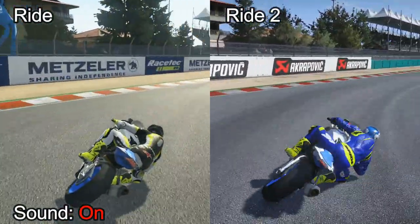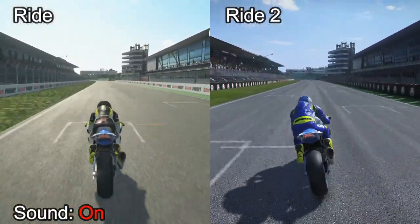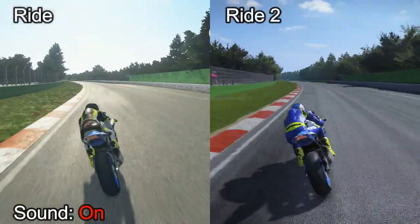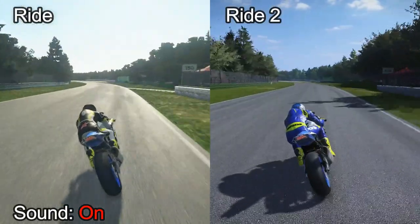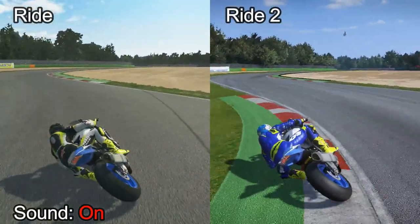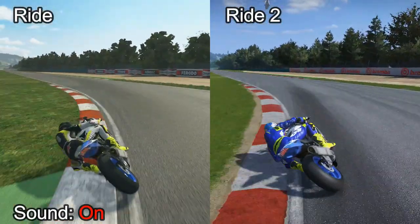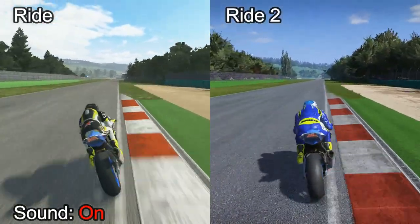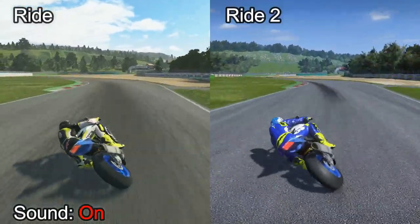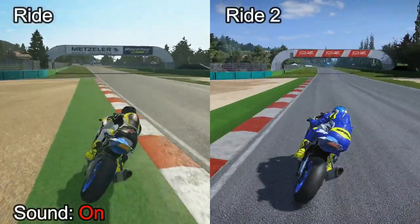Side-by-side comparison now — Ride is on the left, Ride 2 is on the right. We've got the sound of Ride at the moment, and then halfway around the lap we'll switch to Ride 2 so you can hear the difference. If you look at the background, you see what I mean — there is a lot more going on. Things in the distance look better, more crisp and more realistic. You just glimpsed the helicopter as well — that's new to Ride 2, that wasn't in the first Ride.